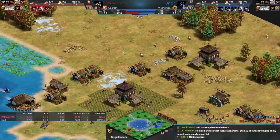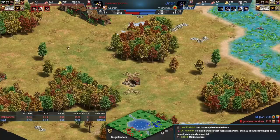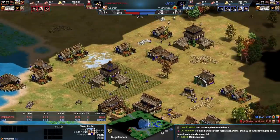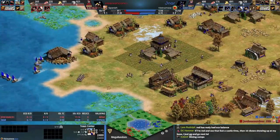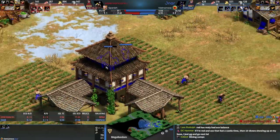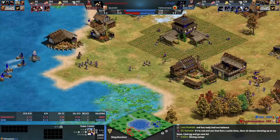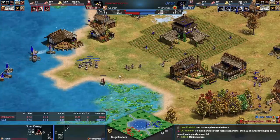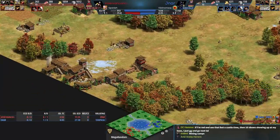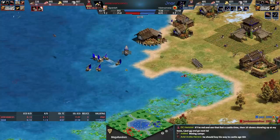If I'm red and I see that fast castle time and then 10 crossbows show up to my base, I just GG and go next. If the crossbows show up to red's base right now, this game is over. It might not be over if blue doesn't move out, and blue is never aggressive with this army. Blue still has a scout though — he's just hiding, scared of the enemy. We know red should get upgrades and go — does blue know it? I could see red making like 20 towers.